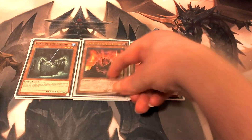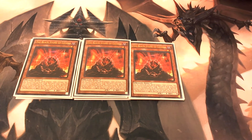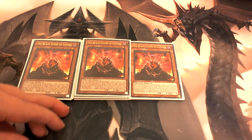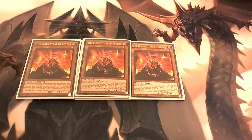Then we play three copies of Black Stone of Legend. You can tribute him off to special summon one level seven or lower Red-Eyes monster from your deck — so you'll use this to special summon your vanilla Red-Eyes if you haven't drawn him yet. Also, if this card is in the graveyard, you can target one level seven or lower Red-Eyes monster in your graveyard and shuffle it back into the deck.